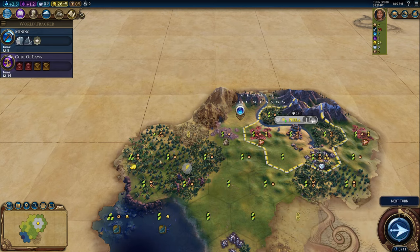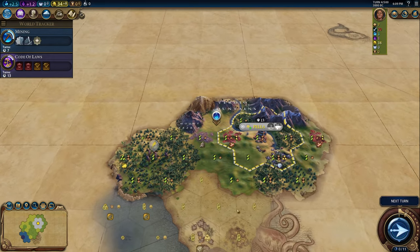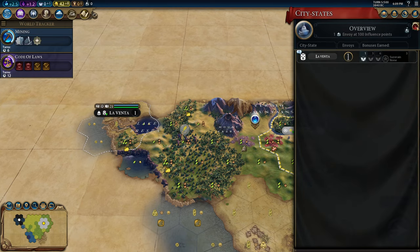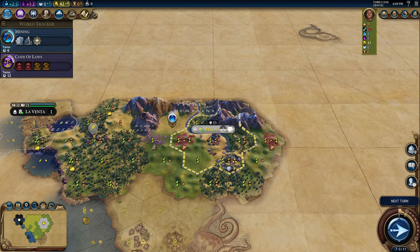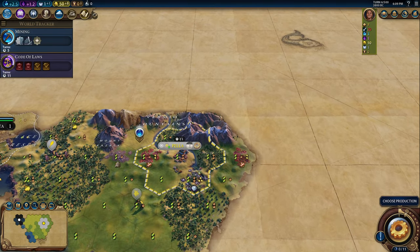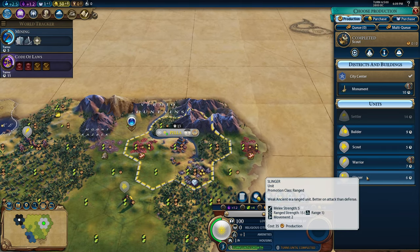Let's come up here. Oh, somebody's over here. Hopefully we can grab that real quick. Leventа — first me, nice. That's going to get us our Pantheon. I'm hoping to get the God of the Forge Pantheon; that would be pretty nice. So I think we're going to play God King also to rush that. Scout coming up — grab that. Builder... do we want a Builder? Builder would kind of be nice with these tiles. Let's get the Slinger next.